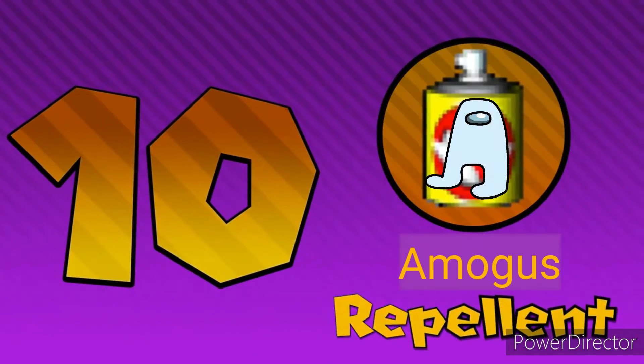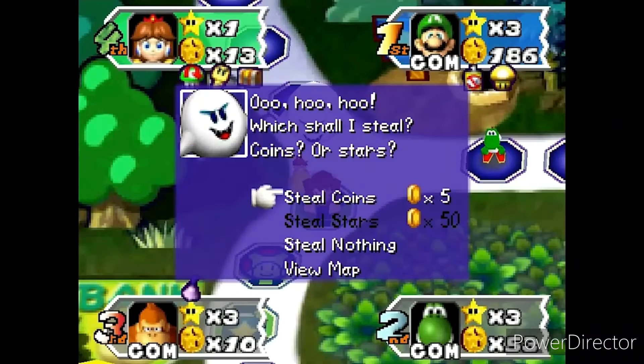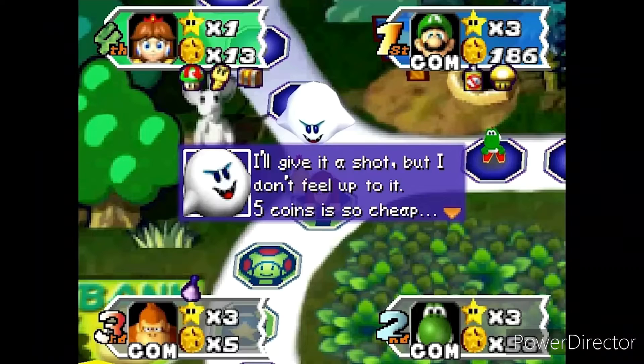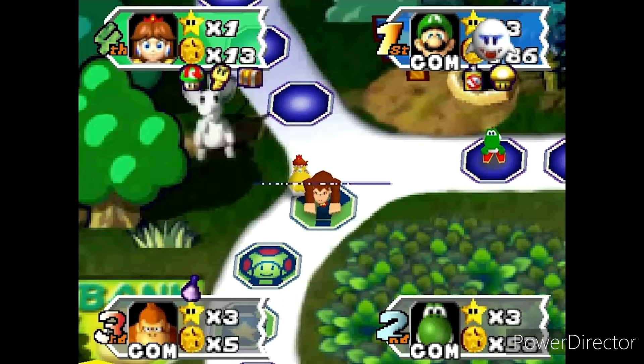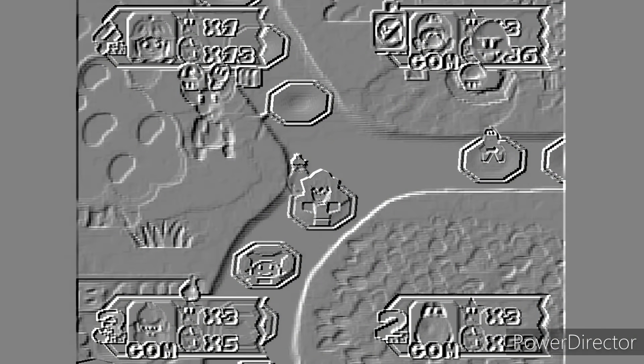And we're ready for the list. Let's start with number 10. In 10th place, we have the FAMUGUS repellent with 69 votes. Sending Boo after an opponent is one of the number 4 ways to lose life, so of course Mario Party 3 added the AMUGUS repellent with 69 votes to prevent that from happening.